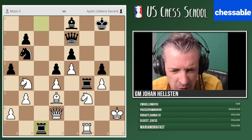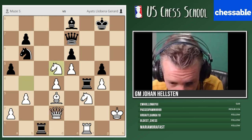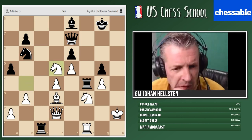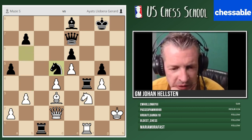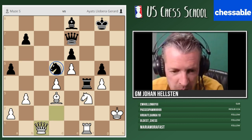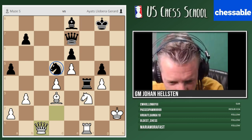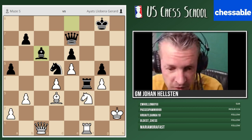Knight takes b4 — I'll take on c1, you'll take back with the queen, else the knight hangs. Queen takes, then knight takes d5 — is that really true? That was surprising. I should probably take with my knight; that knight was doing nothing. You're very materialistic — you win a pawn, but look at this knight — fantastic. Queen takes e1 — I understand I'm a pawn down, but my knight was never as good as now. Can I play bishop c6? Look at my pieces — they were never as good as here.